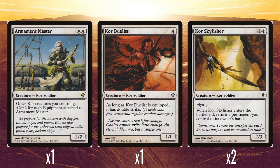We have Kor Duelist: one white mana for a 1/1. As long as it's equipped, it has double strike. But as I've just said, there are only three equipment in this deck, which is not wonderful. I think this is an okay card — you've got to jump through a hoop to get it firing off. But it is nice that it gets an extra bonus when equipped. I do generally like creatures that get a bonus when equipped.